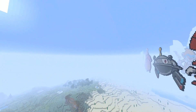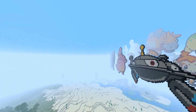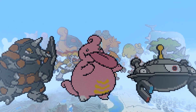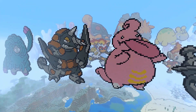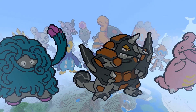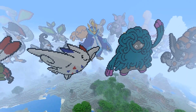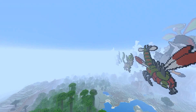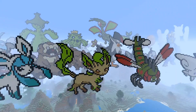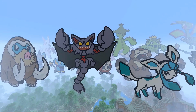We have Weavile, Magnezone, Lickilicky - oh actually Lickilicky needs to have a white patch on its belly; I forgot to put that in, but there's a white patch above the yellow. We have Rhyperior and Tangrowth - all of these have just been added into Pokemon GO as well. We have Togekiss, Yanmega, Leafeon and Glaceon - some more Eevee evolutions. Gliscor.